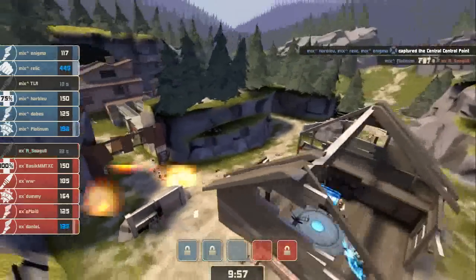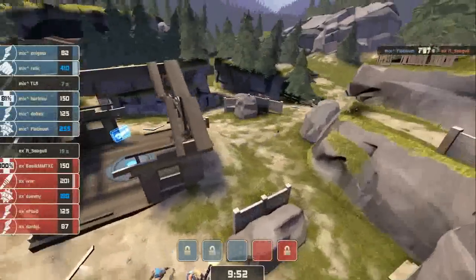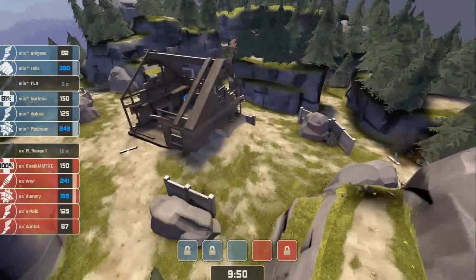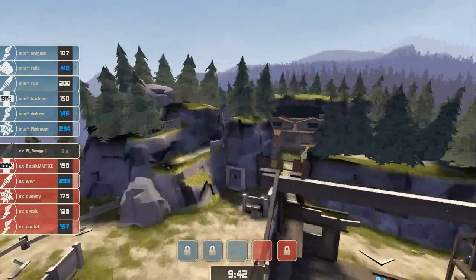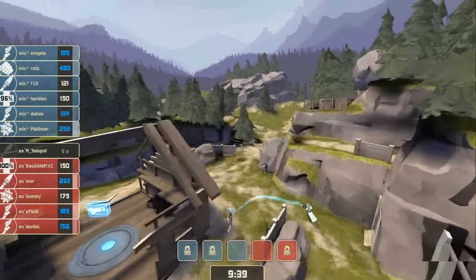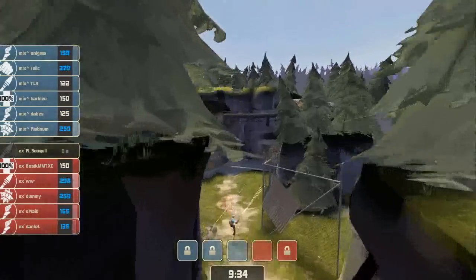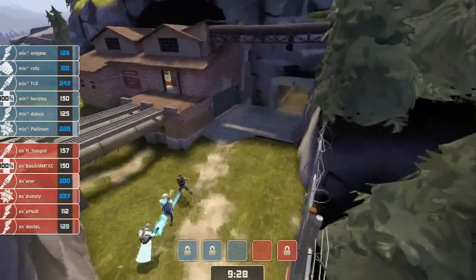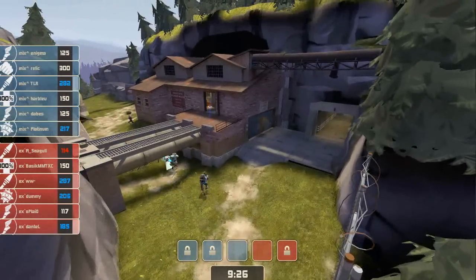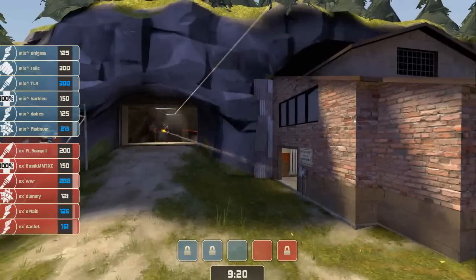TLR is out for now, but that should be alright. Platinum gets Seagull. This is just really frenetic — just one kill here, one kill there, one kill there, changing the situation in really minute ways. Mix-Up in control of the center. Remember — after getting wiped after the center fight, we're now back in control of the center. And Relic is still running with a Heavy, so we've got an offensive Heavy here. Standard loadout from Experiment.